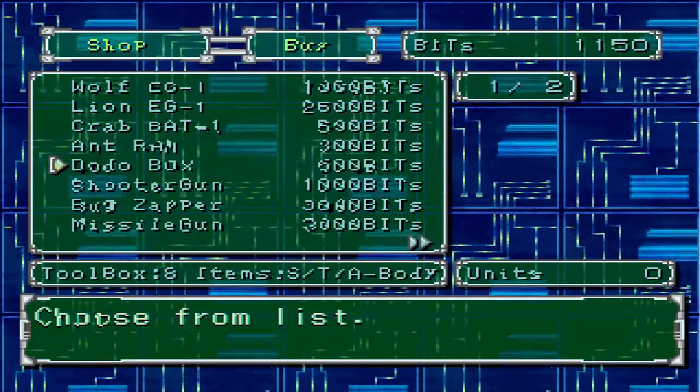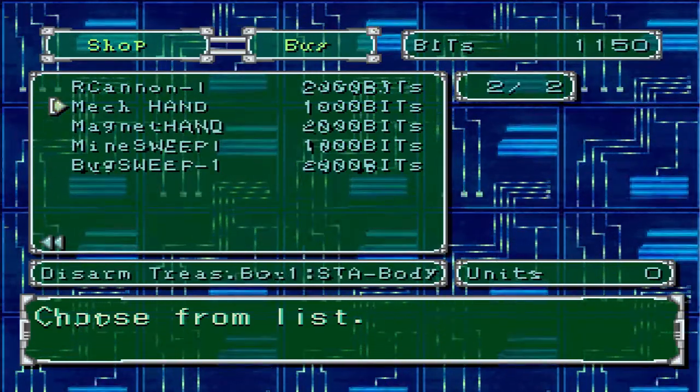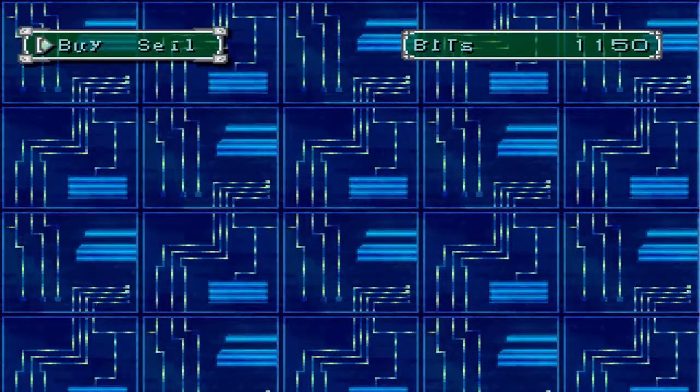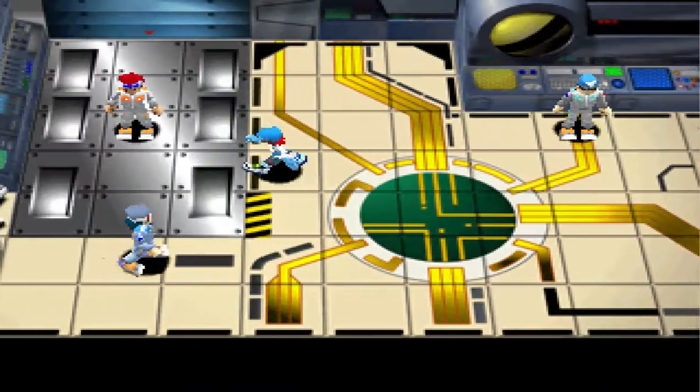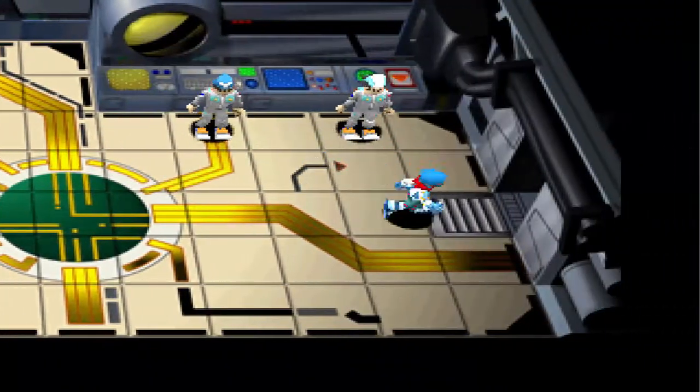The parts vendor has the Line Engine — just an upgraded engine — plus different cannons and shooters. There's an upgrade for our hand which lets us disarm boxes, and two sweeps to detect mines or bugs, which we don't really need yet. We've only come across one mine. What we will do is upgrade our battery for the final time — that's a fully upgraded part. We need to get an upgraded model soon. Let's go to Disk Domain.